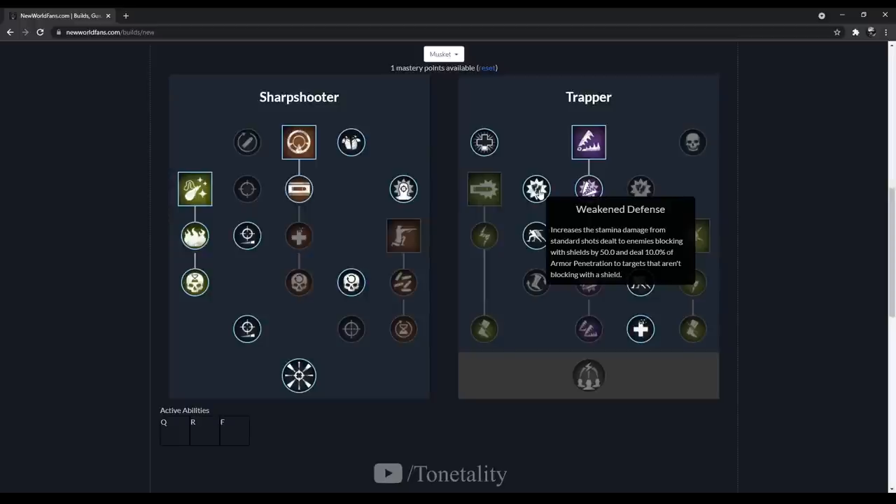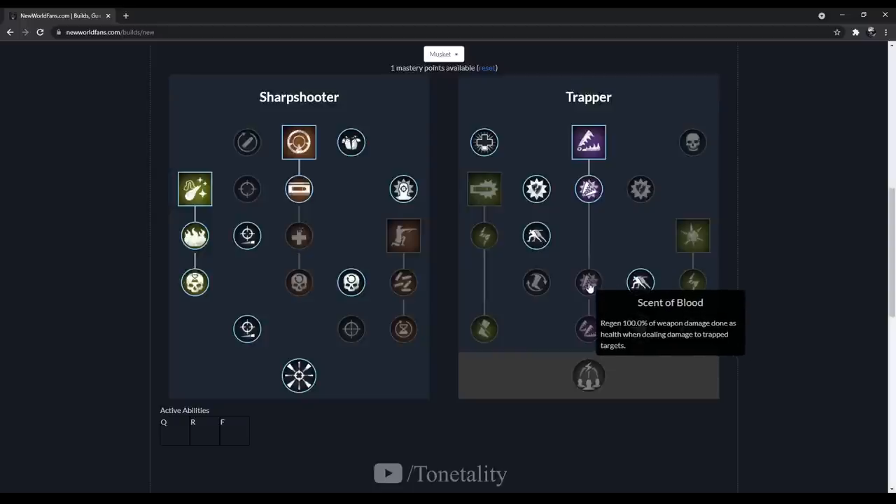Every time you block, you lose stamina — so if someone's using a shield and blocking your shots, you're taking away 50% of their stamina. If they're not blocking, you now have 10% armor penetration. It's not completely overpowered but it helps against heavy gear. The last talent is a bit of survivability — Scent of Blood: regen 100% of weapon damage done as health when dealing damage to someone who is trapped.